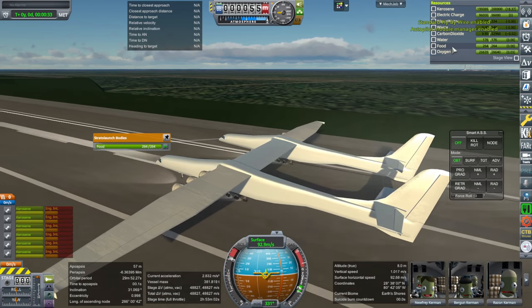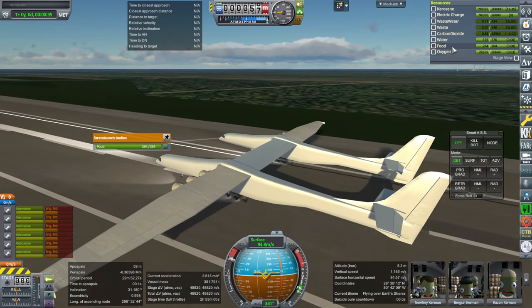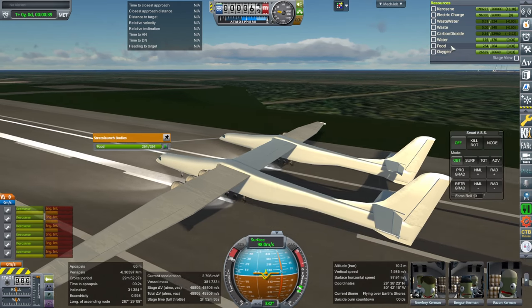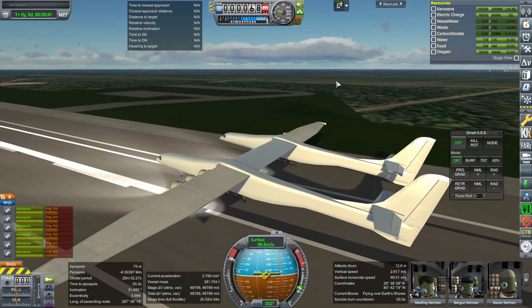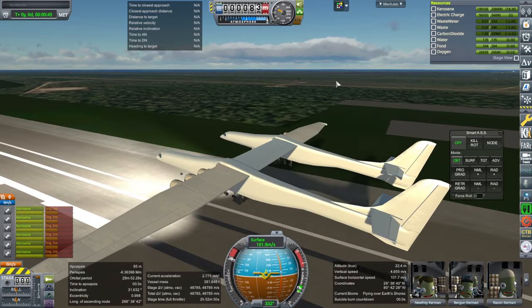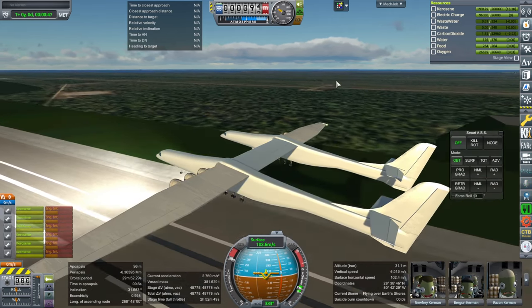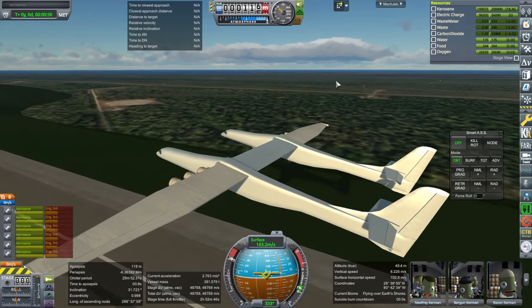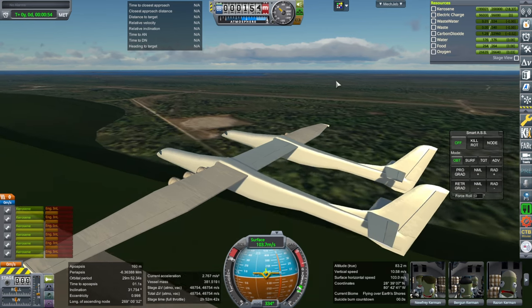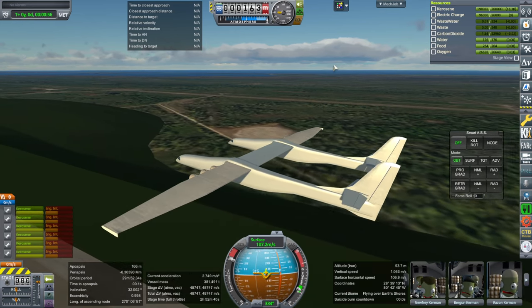Let's try atmospheric autopilot. I'll pull up as hard as I can. It looks like we're going up. All right, so it works. Don't go down though.